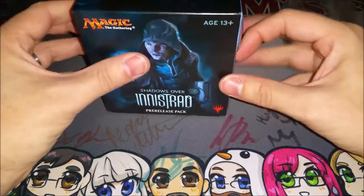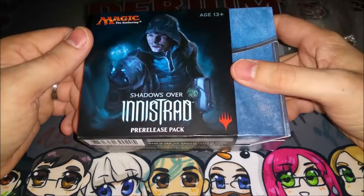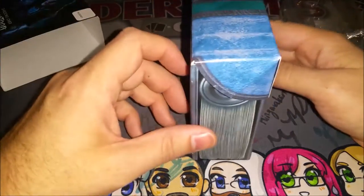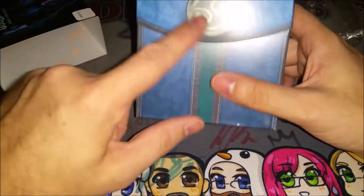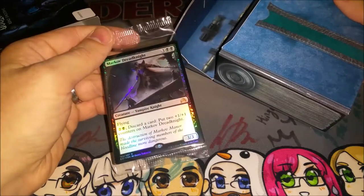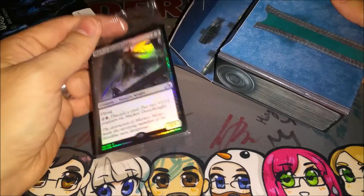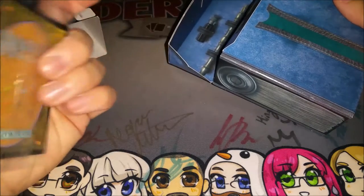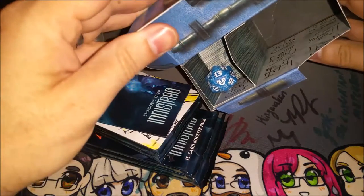Anyway, got the cool Jace Unraveler of Secrets already, and Tamiyo's Journal in there — this is also supposed to be like Tamiyo's Journal with the clasp, I think that's the moon folk or something. Let's go get a black promo. Hey, it's a big vampire — doesn't say 'play Markov Dreadknight,' but it's got a stamp on it, so it makes it better than most other Markov Dreadknights. Still got some cool packs here to crack.